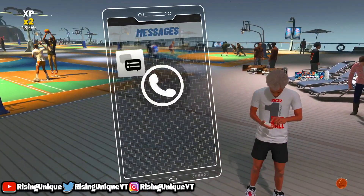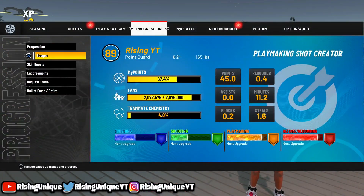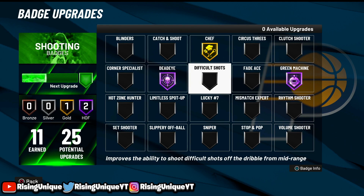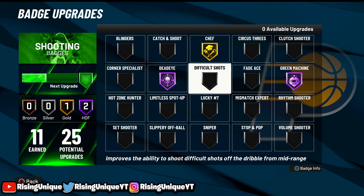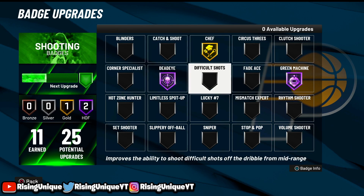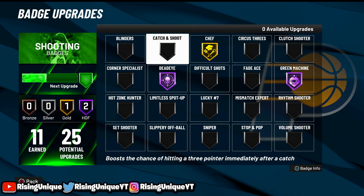These are my badges right now — this is a recording after I already have the next clips. You guys can literally just have Green Machine and then you're chilling. That's literally all you need on pro. These other badges will definitely help you out a lot. I just got these from playing park and doing the method I'm gonna show you guys. The method is literally so quick — I got two badges per game.